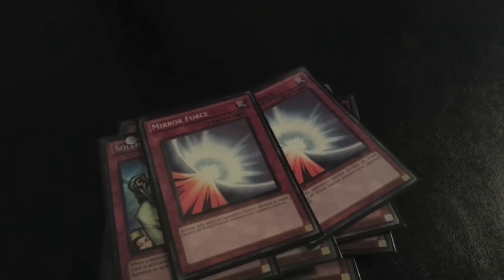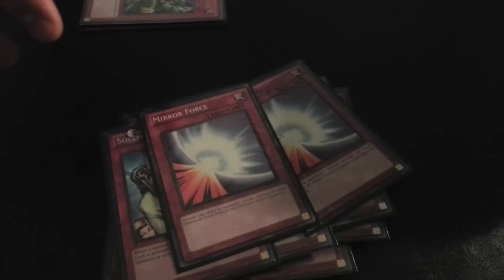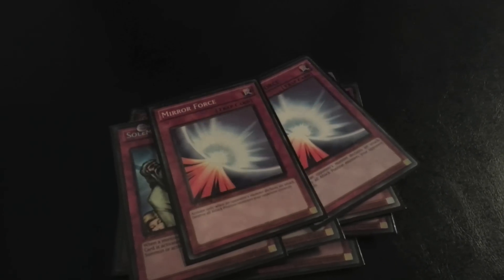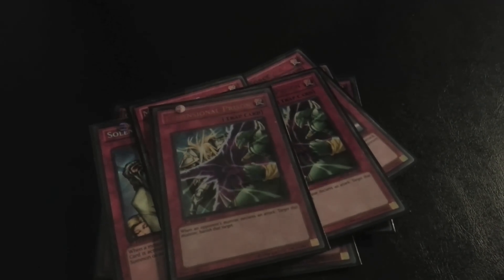Two Mirror Forces for attack hate — not really scared of Starlight Road because Shining is such a big monster and most of the extra deck monsters are pretty big, so you can always get over Stardust.